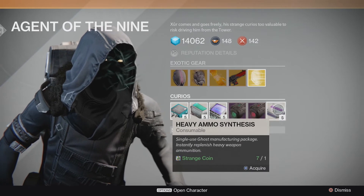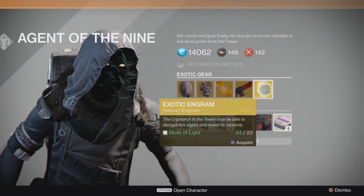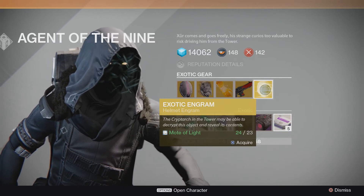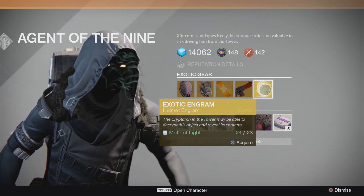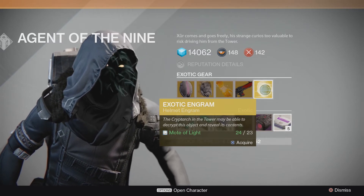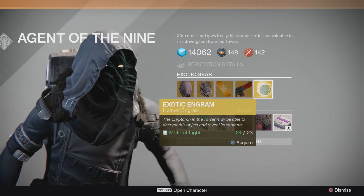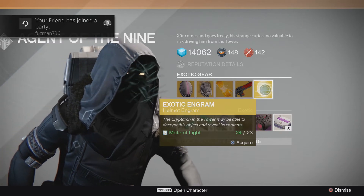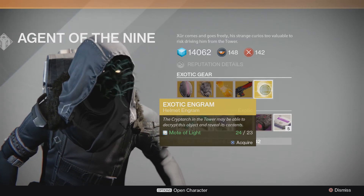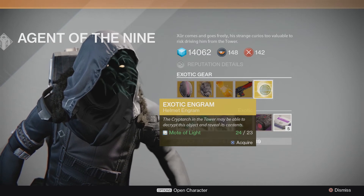So let's get on to it. I'm going to buy this exotic engram and hopefully get something nice out of it. I'm guaranteed an exotic piece of gear due to the new patch — whatever color you get, that's what it's going to be. It's going to cost me about 23 Motes of Light and I have 24. We're buying this on video — and there we go.